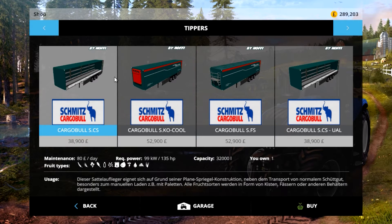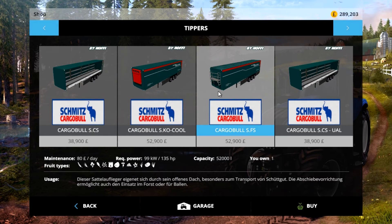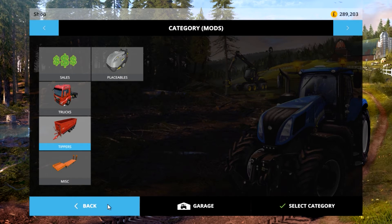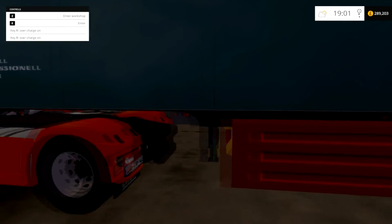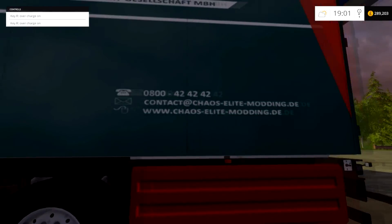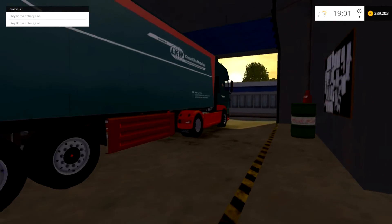The differences are you get a standard curtain sider, a cooler type, one that can take silage, and one that's like an auto-stacker kind of trailer. You can customise the side skirts and pretty much everything of the trailer itself. The truck will be covered in Charlie's video, so do watch out for that.